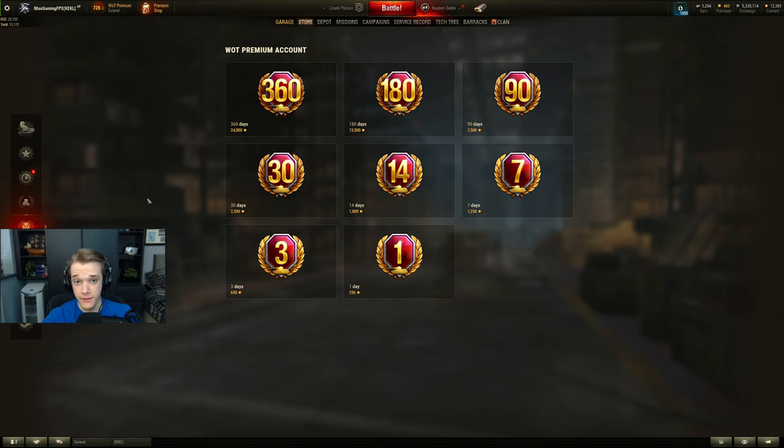Spending 2500 gold compared to 7500 is a lot better. If you play four solid days a week then it's 100% worth getting 30 days of premium. But if you only play one or two days a week it's probably worth just buying it in individual days.